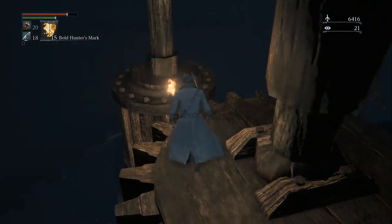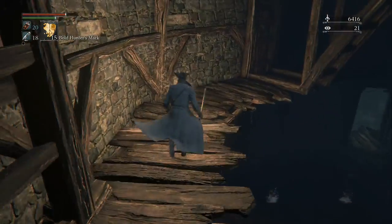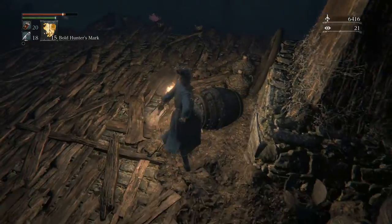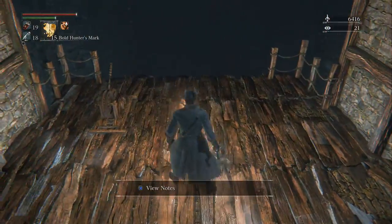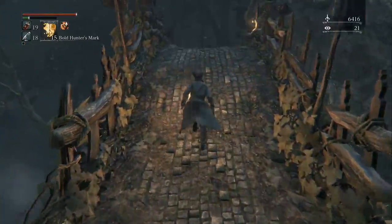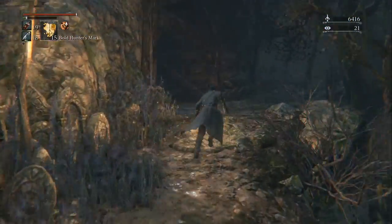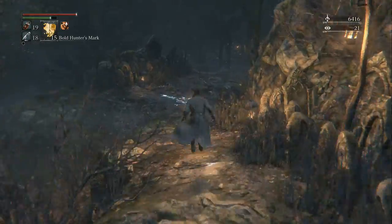Follow my character and watch your footing — you could easily fall off. Drop down here, and behind you will be the Cannon, the most badass weapon in the game, though it requires very high Strength. Follow how my character drops down to minimize fall damage. The door to my right is going to be the third shortcut. Just know this is where it's located. Follow my character outside this door and we're going to reach the second shortcut pretty shortly. Go up this hill — this is where the second shortcut is. Open the gate and come back down.